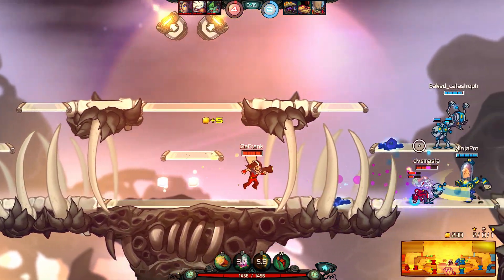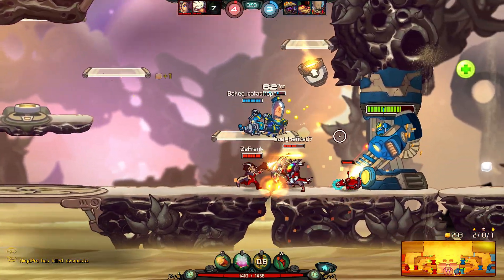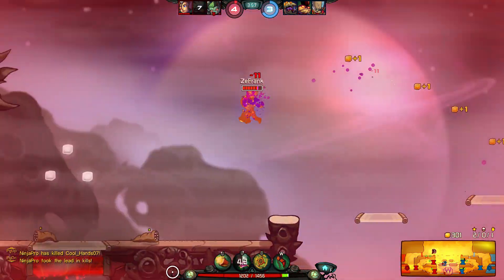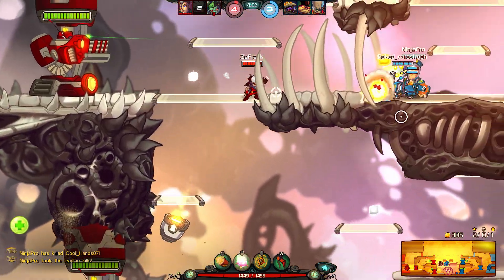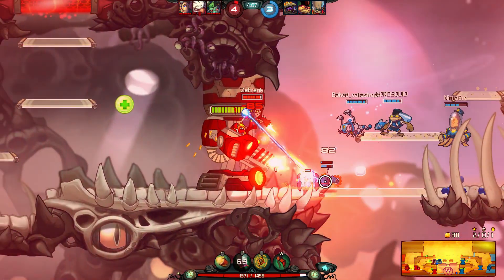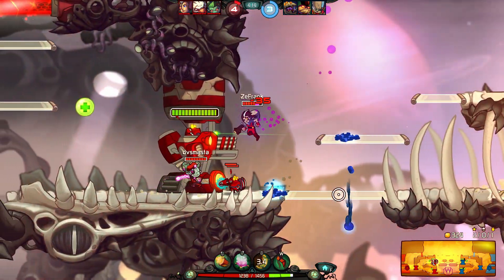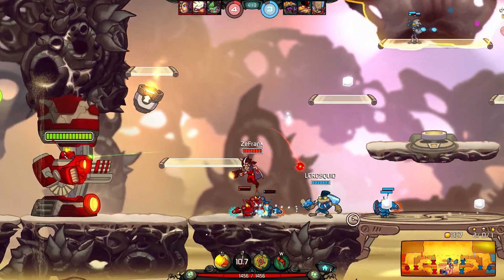I gotta get better at sniping — that was such a clear shot and I missed it. Our Ayla literally ran into the enemy and died. Our Rocko is dead too, so the enemies are starting to work together. Swiggins and Gnaw are pretty formidable together. That Time Rift is pretty useful — gotta keep sniping to deal more damage, but we can't be too aggressive since they have a good team composition going.